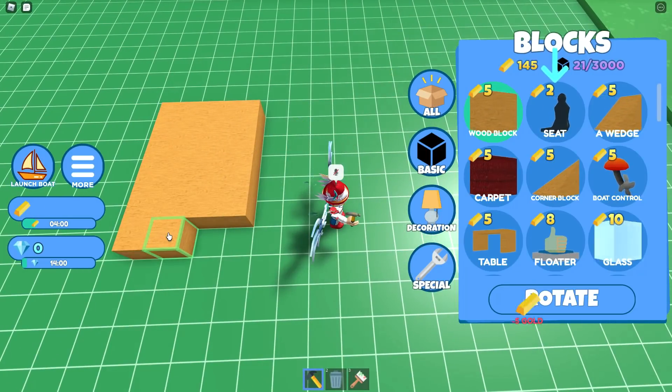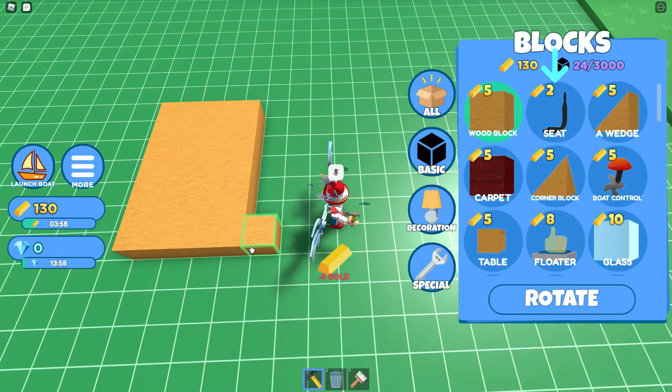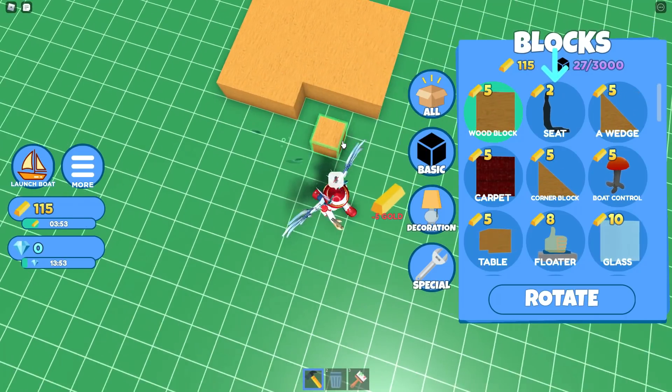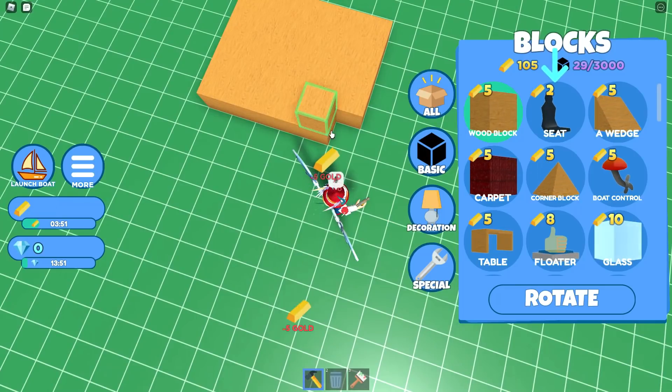In this video I'm gonna make a really simple boat just to see if I can use some wooden blocks and a seat — a boat simple enough that I can get far enough down to pass the Eldorado zone. I'll show you exactly how to do this.